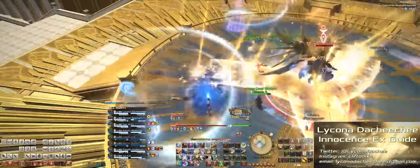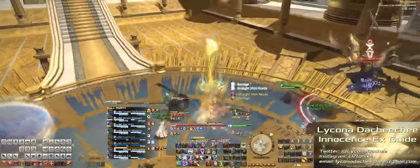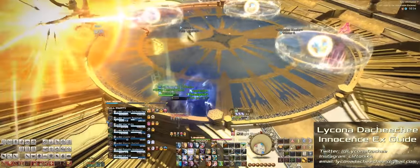After that, the boss will put down the three white circle AoEs and then jump to one of the sides to do a charge through the middle. There's only one safe spot here, so go right to it.